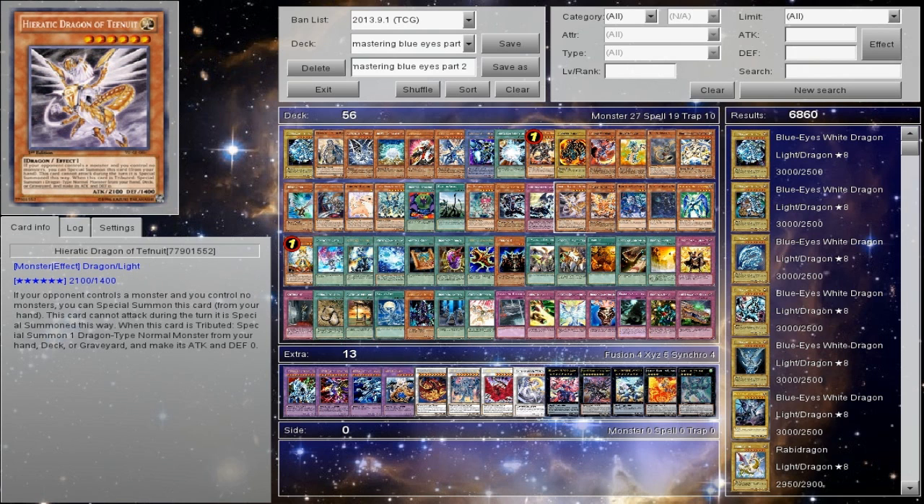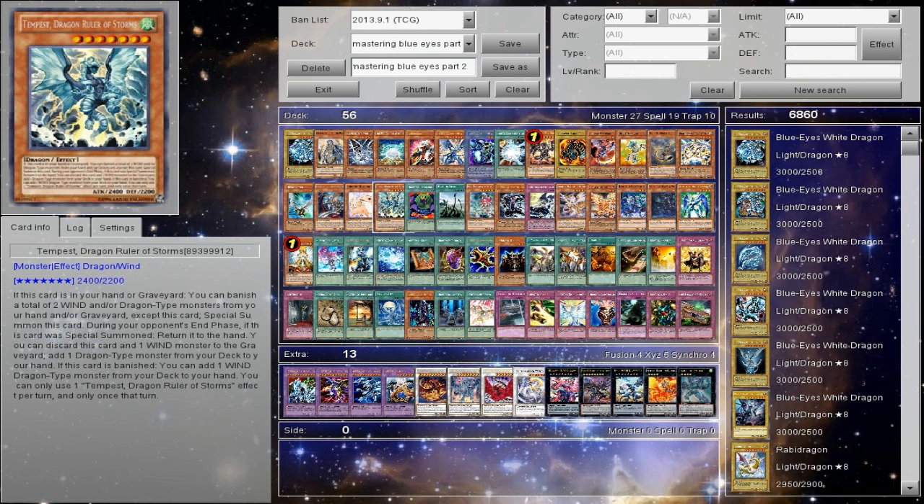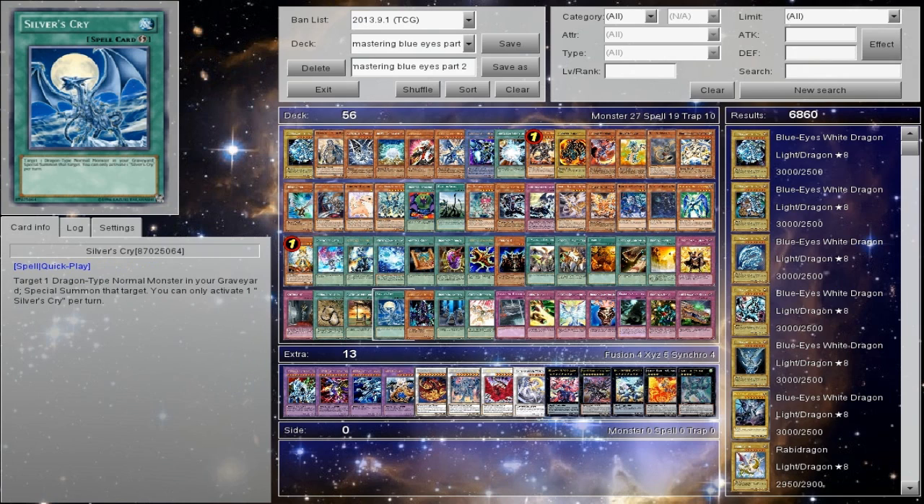Silver's Cry is super easy tech in Hieratics. In the Spellbook variant it's not going to work. For the Dragon Rulers I'll be honest — I haven't fully tested it so I'm going to have to have someone who's gone in depth test it. For the Chaos Dragon build it's not needed. Return from a Different Dimension works perfectly in that deck — if you want to go 41 or 42 cards, that's definitely the way to go.